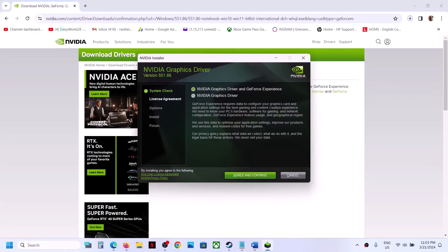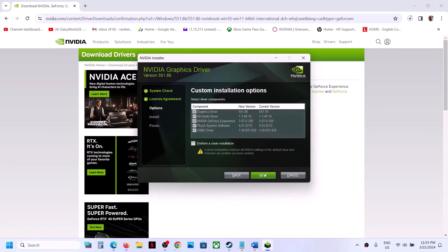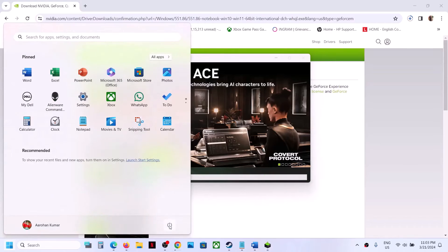Once the download is complete, run the exe file. Click Agree and Continue, then select Custom installation. Put a check on 'Perform a clean installation' and click Next. It will uninstall the previous driver version and perform a clean install. After this, restart your computer, and after the system restart, launch the game.